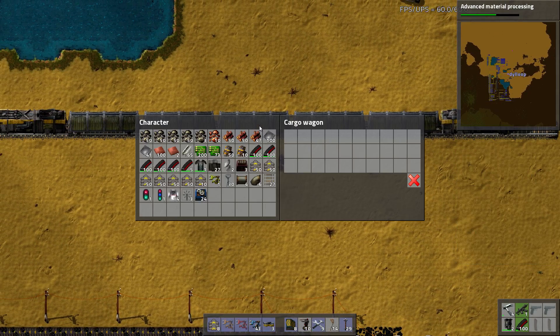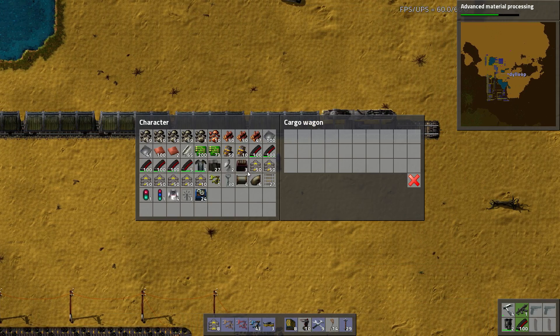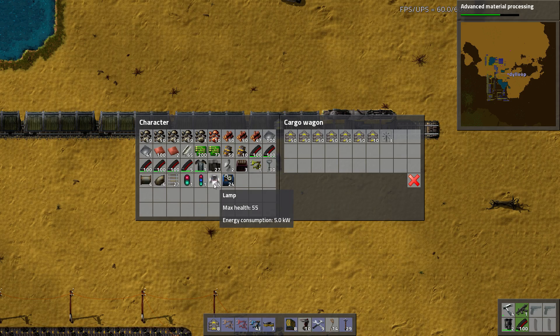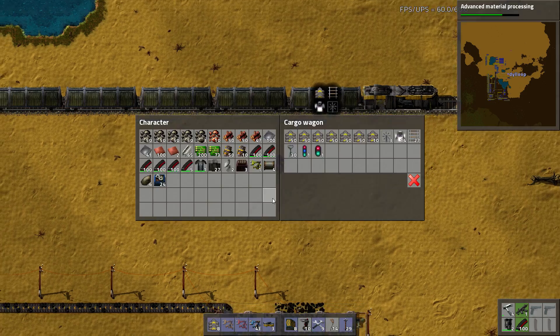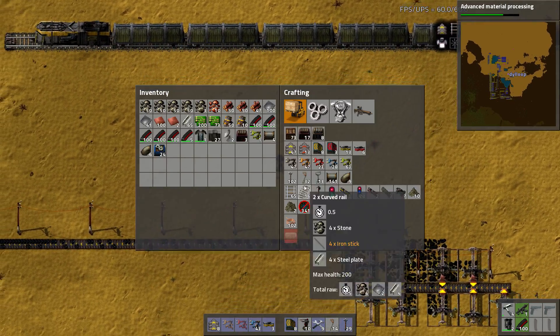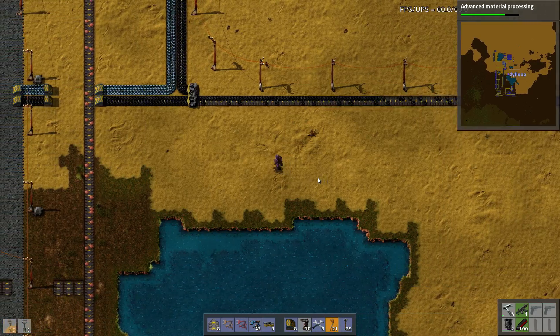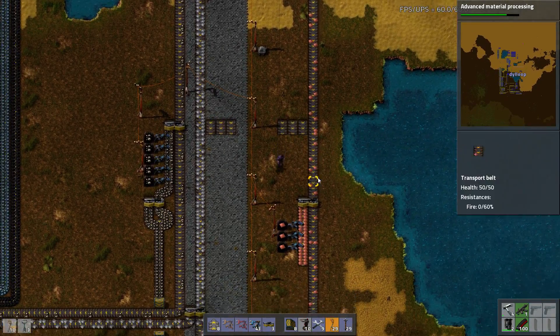This wagon is going to solely be wood. Everything else I'll design later, but for now I'm going to throw everything I need in here — transport belt, some miners, maybe some lights, big power poles, signals, some medium power poles. Basically we'll load this up and start driving it around and making ourselves some track.